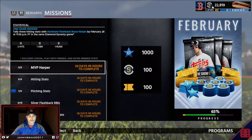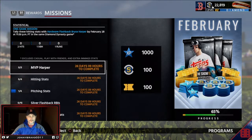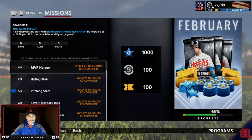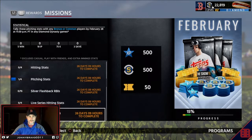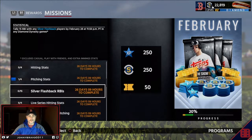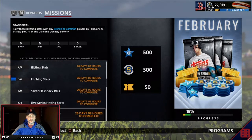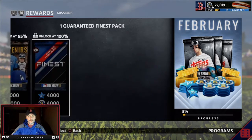The rest of the missions are just your standard hitting stats, pitching stats, stuff like that. If you have the Harper card, you only need to do a couple — flashback and hitting stats and you're done. If you don't have Harper, you have to go through the rest: pitching stats, silver flashback, RBIs, live series hitting stats — just standard grind stuff.